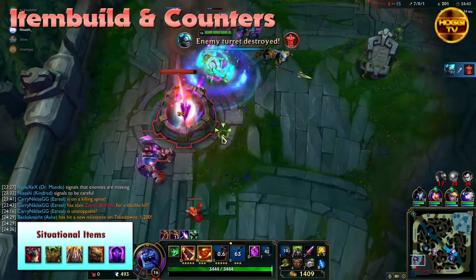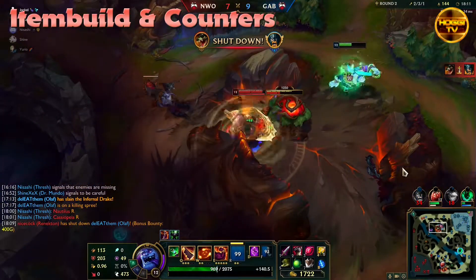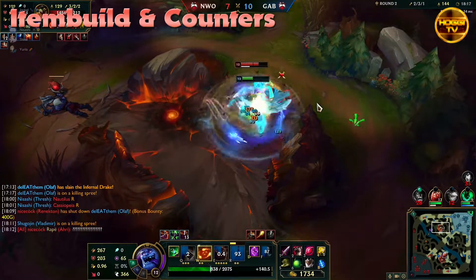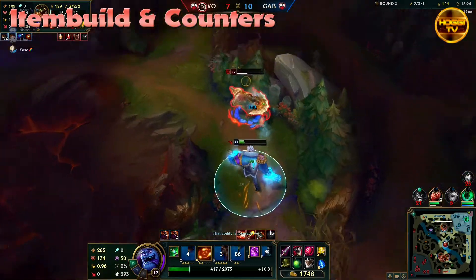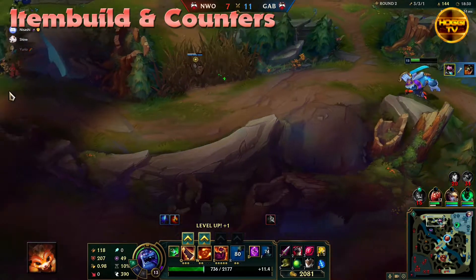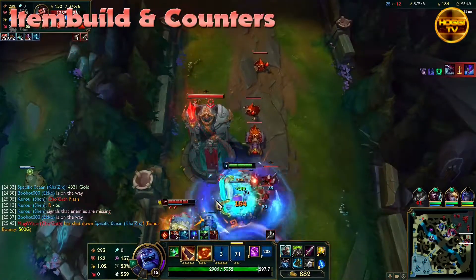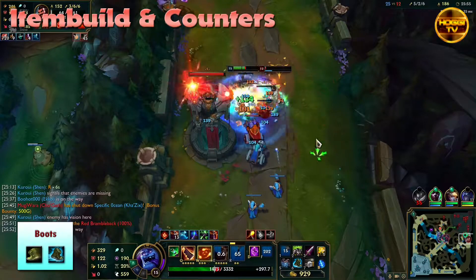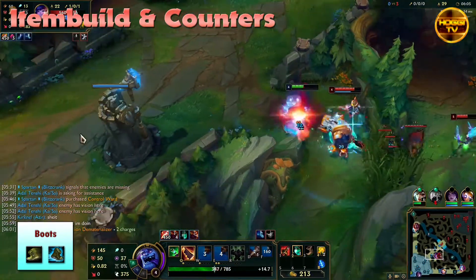Then there are the situational items like Thornmail, Warmog's, Randuin's, Sterak's Gage, or Adaptive Helm. Thornmail and its pre-item Bramblewest is actually a very common item you may need as early as possible, because current top laners always have some sort of heal from Conqueror, their skills, or items like Blade of the Ruined King — so this item could actually count as a core item as well nowadays. Also, if you play against Nasus for example, a Sunfire Cape won't have as much impact if you can't reach him easily, so that would be a situation to go for a different armor item first, like Demon's Plate or Thornmail. And for boots: against heavy AD you buy Ninja Tabi, and against CC you get Mercury's Treads.